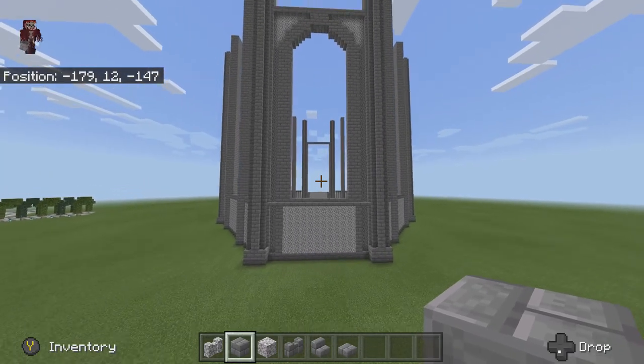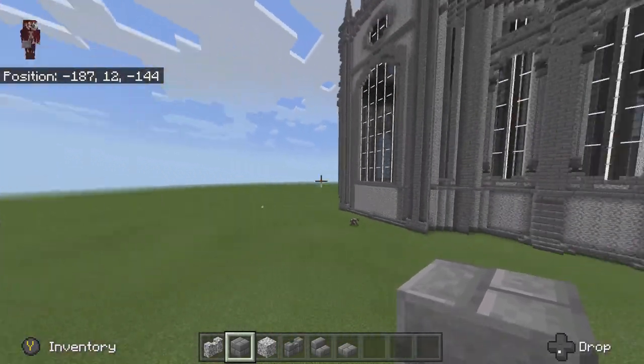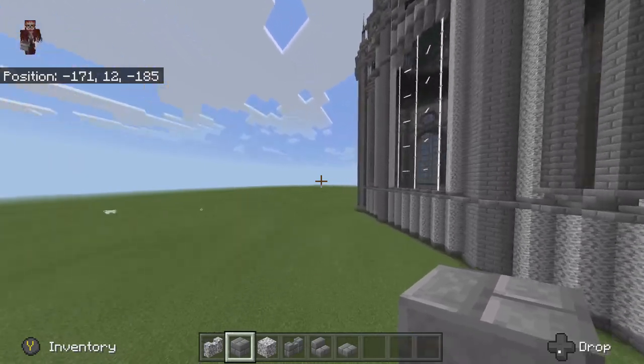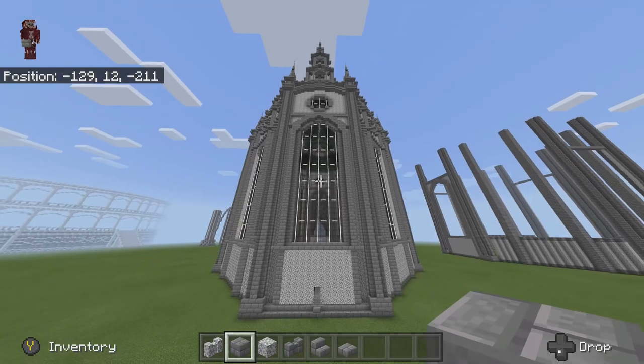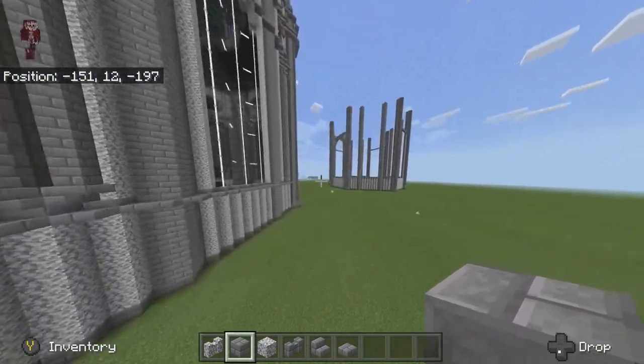Once you've gotten the slabs as well as these stairs, we're going to be coming in and doing the outer frame. This one over there is only half done - this is what the full outer frame looks like - so we're going to be doing that now.